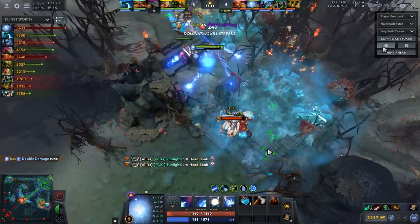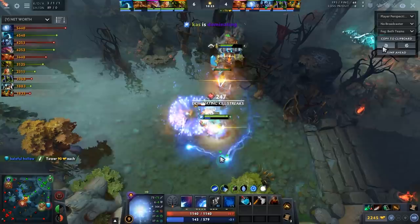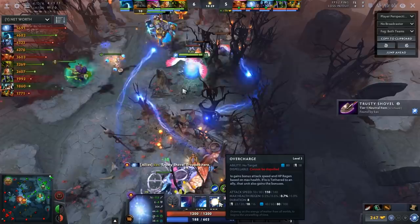I just want to show you the pure DPS that IO can do. In this case he does have a double damage, so it's not this high all the time. But you can see he brings the creep over, the creep starts smashing for about 60 damage apiece, and with the overcharge attack speed he's just clubbing down this Earthshaker. On top of that, he has his spirits damage, and the hero has a 35 damage talent. 35 damage on a hero that naturally gets 140 attack speed - what other hero gets that? It doesn't exist.